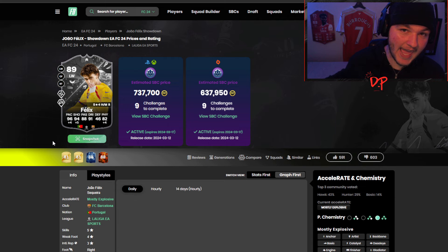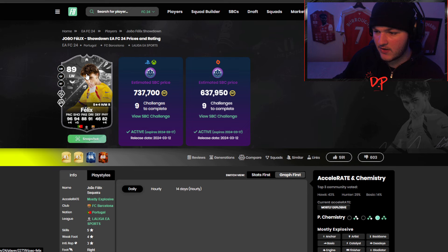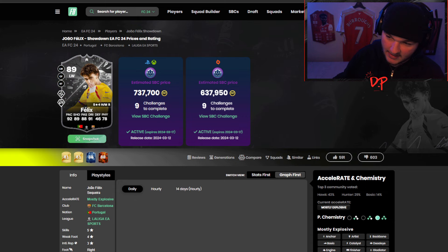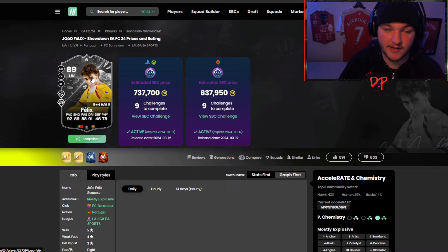Even if Barcelona get a draw and he gets a plus one and you still have the showdown evolution, you can still get him up to a 91 rated. If you've already used your showdown evolution on a Kante or something, that's a little unfortunate. Worst case, if Atletico win that's the risk you take. But if Barcelona draw or win, this SBC is worth it. You can't predict the future, but it's worth the risk in my opinion — you will have a top-tier season-level card if Barcelona manage to do it.